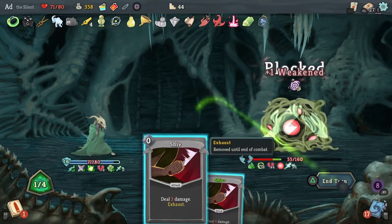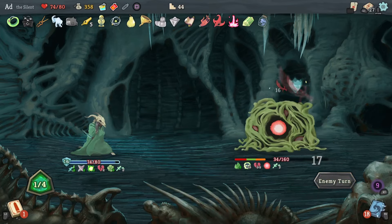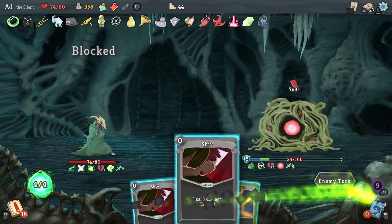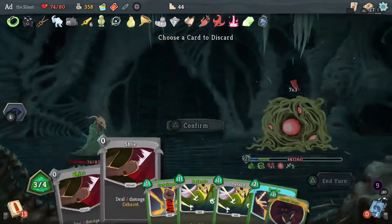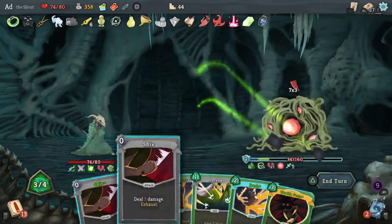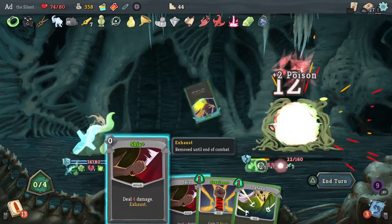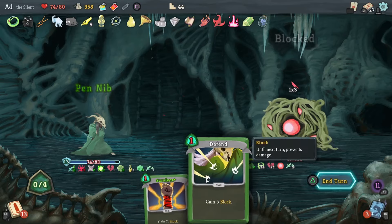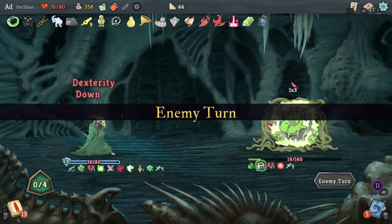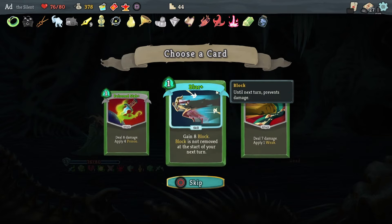I need to hit it again because I don't want a Parasite. 16 damage coming in — that's exactly what I've got on the block, perfect. The poison has taken a while to stack up unfortunately. I think we are near the end of the fight so we'll use Wraith Form. Play this, this, and this — not only is it dead but my Pen Nib is set up to do double damage on my next attack, which will carry over to the next fight.